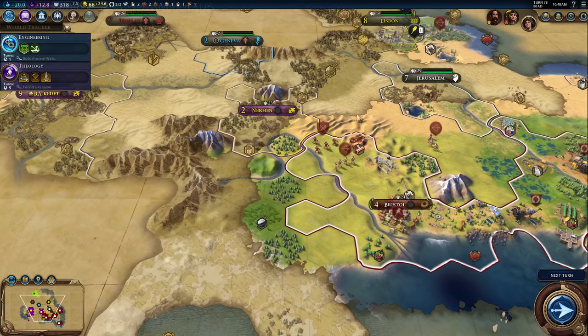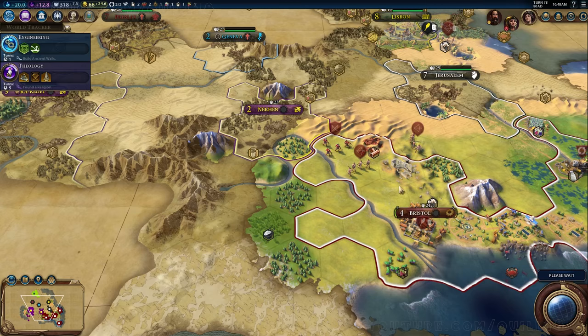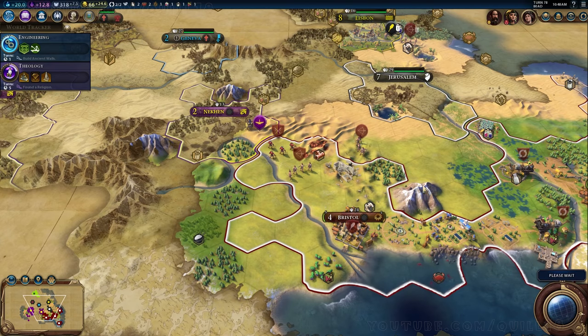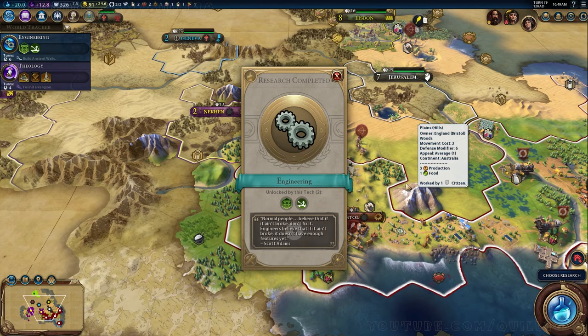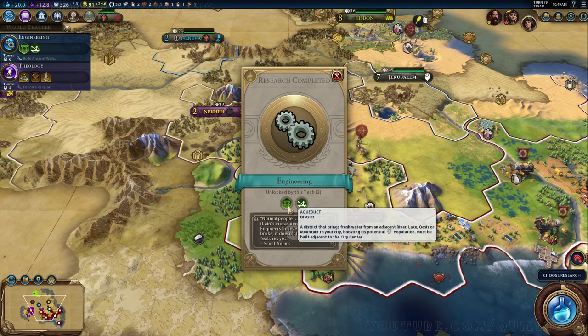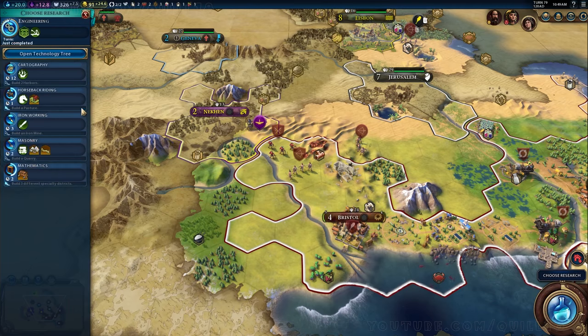My troops are merely passing by — it's worth noting there was a third option where I could have just ignored it. Egypt is getting nervous because I have troops nearby. I chose to say my troops are just passing by, which is not entirely true — I'm preparing for a war. In this version of the game, if you say your troops are just passing through and then don't move them after a certain amount of time, they consider that a broken promise as well, which I think is fantastic and makes perfect sense.